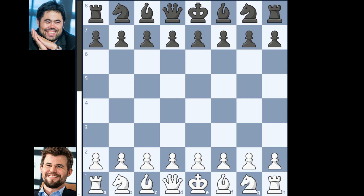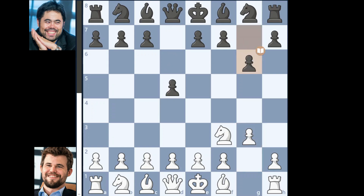Magnus Carlsen, starting with the white pieces, goes for 1. Knight to f3. Hikaru replies with d5, then g3, g6, Bishop g2, Bishop g7, d4.